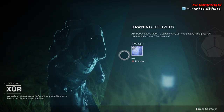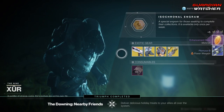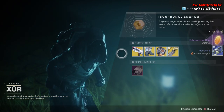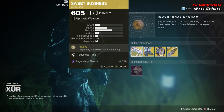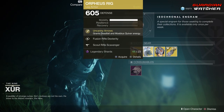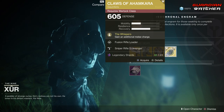Like always, we're going to go ahead and start on the left-hand side. I also have a weekly challenge completed. On the left-hand side, we have the Sweet Business, which is an exotic auto rifle. Then we have the Orpheus Rig for the hunter, the Hollow Fire Heart for the titan, as well as the Claws of Ahamkara for the warlock.